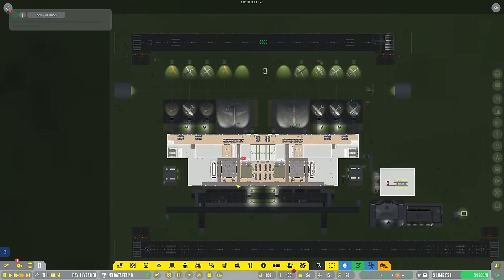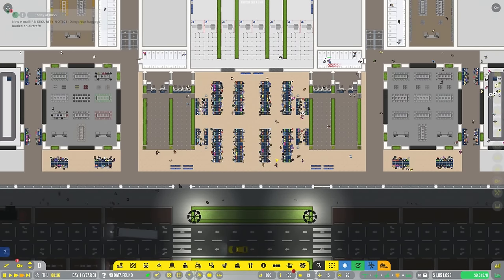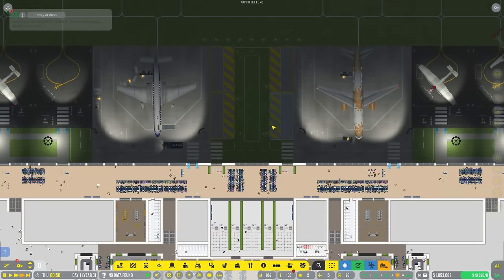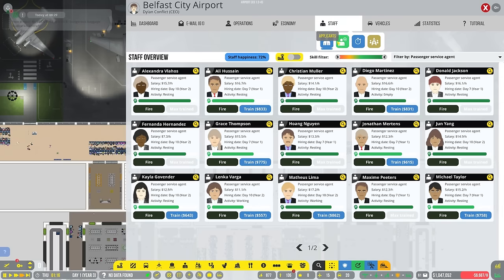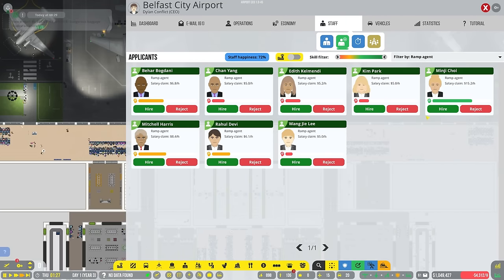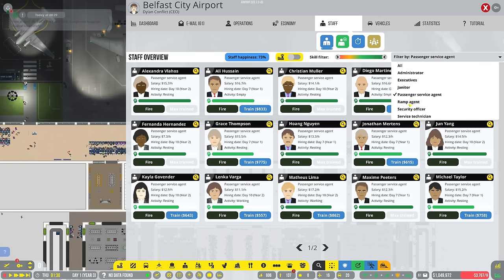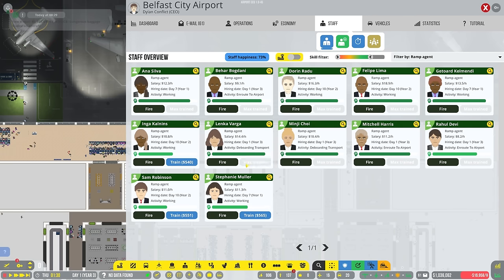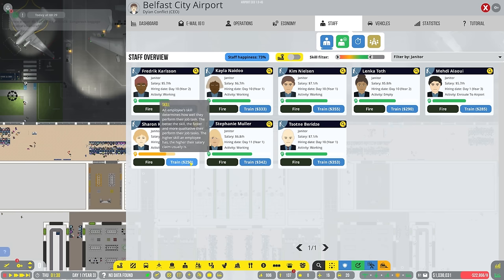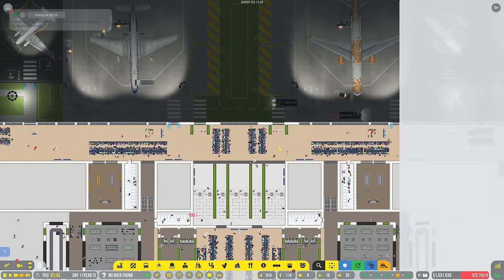I'm glad I was able to sort of convert some of this, and I'm glad this layout actually worked as well as it did - I was really not expecting it. We do have an alert for staff: we don't have enough ramp agents and we don't have enough janitors. Let's fix that. We'll go to ramp agents, sort by skill, and just train everybody - train every single one to not be terrible. And janitors, same story: train them up. We still have a shortage of service technicians but we'll get there as time goes by.